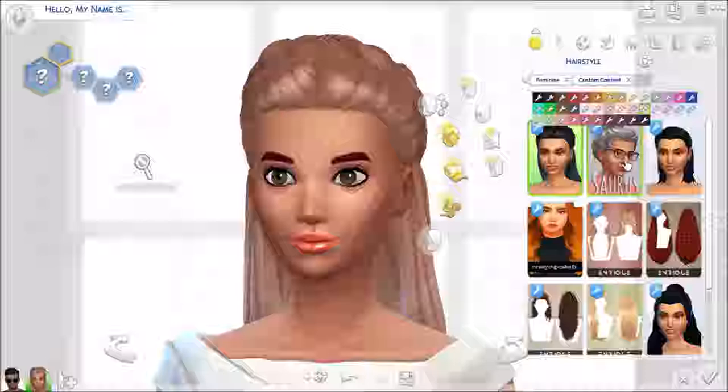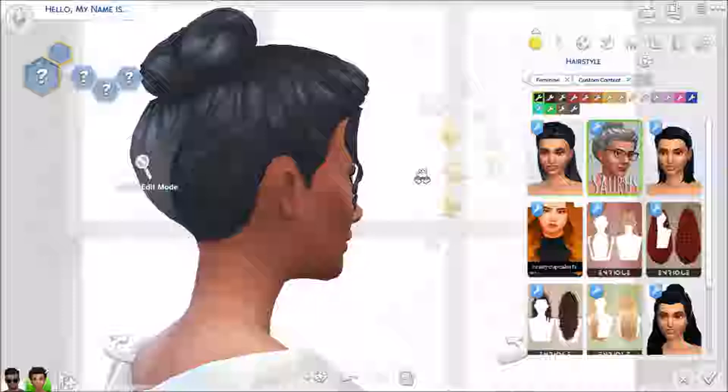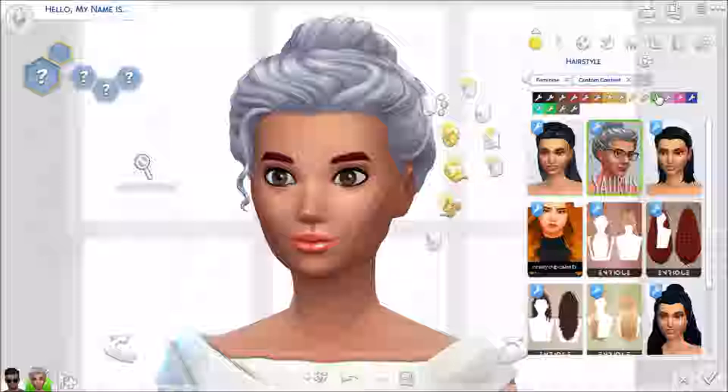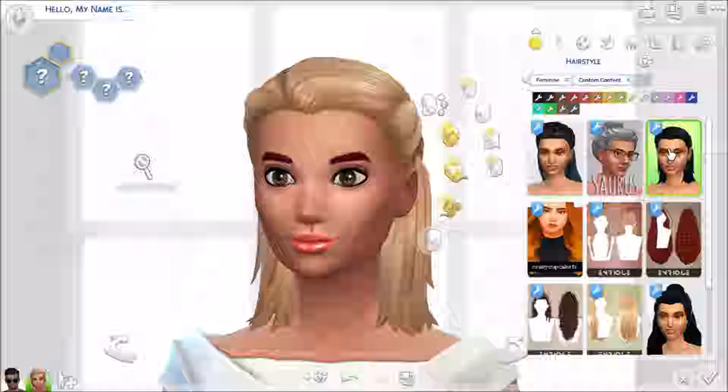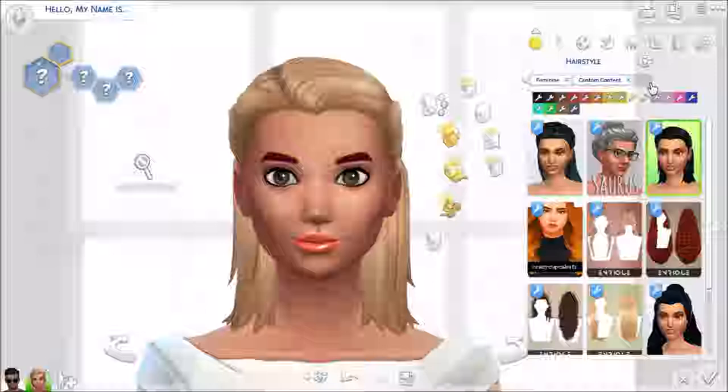We have this here — I think it's kind of more generally for an elder sim, so it has a really nice grey, but it looks cute in different colours as well. Not bad, looks good in game, works in game — that's always a bonus. We have this short little hairstyle — again, works really well, super cute.